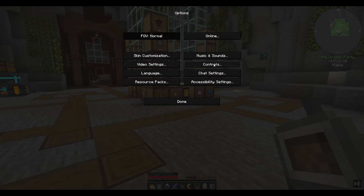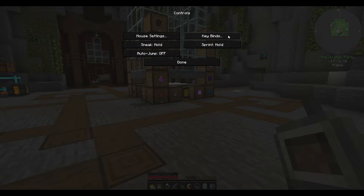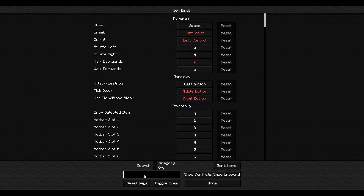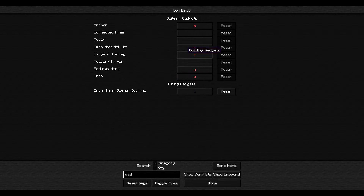The next thing I want to show you is if you press Escape and go to your options, you really need to understand how the key binds work in your controls. They're organized by categories, so if you search like 'gadgets' it tells us the different types of gadgets and we can check and change our keys. I've got mining gadgets set to just a dot on the keyboard.